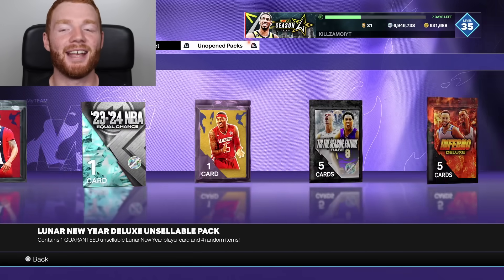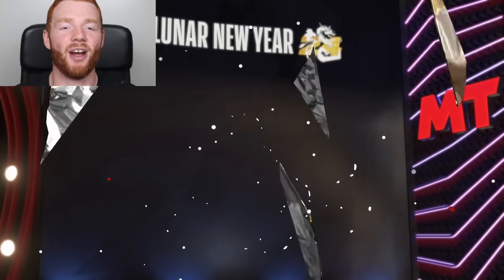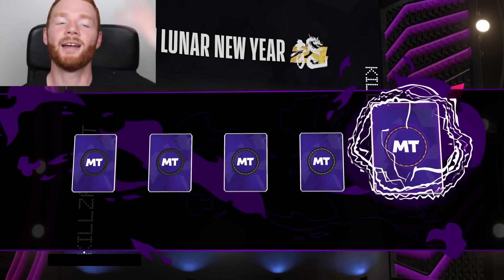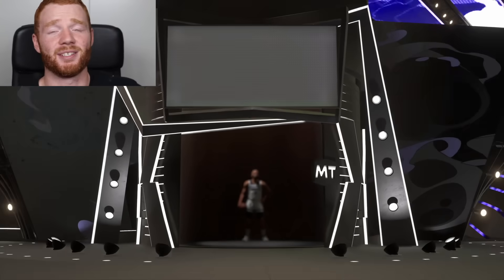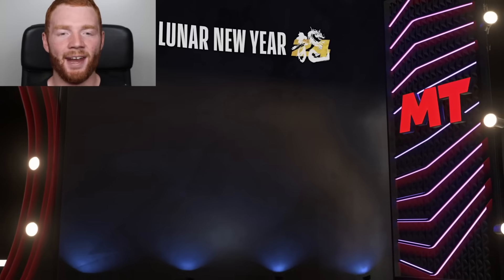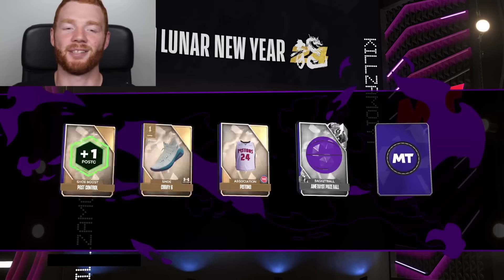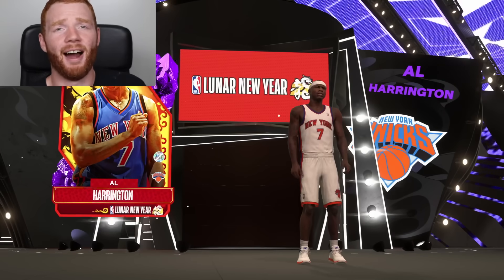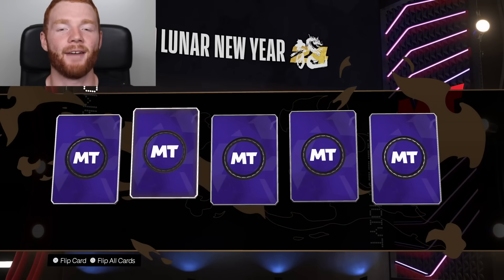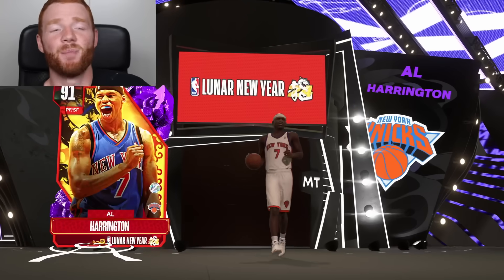Now before we do our biggest players, let's open up some of these packs. We've got three Lunar New Year Deluxe packs and you never know, we could see something absolutely crazy. We do get a shake - it's only an amethyst, Karl Anderson. The next pack is another amethyst - Al Harrington. And for our final Lunar New Year Deluxe pack - this is like 60,000 MT worth of packs - and we get a shake in every single one, but the final one is also only an amethyst.